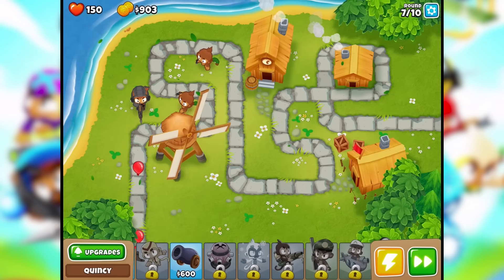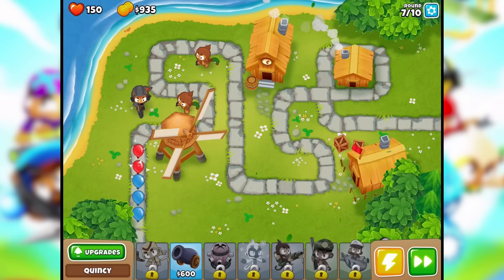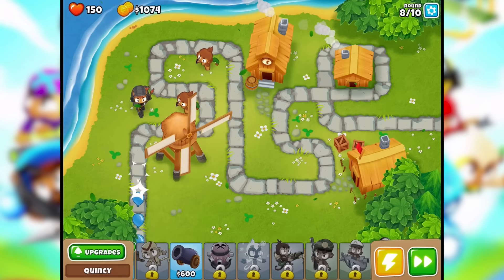Reds just take one shot. This guy's handling everything by himself. Round eight, here we go. The other monkeys are like backup monkeys and they're kind of helping.